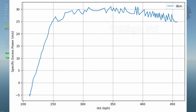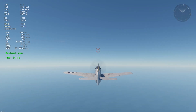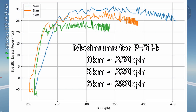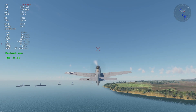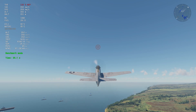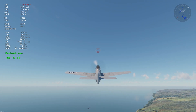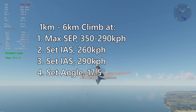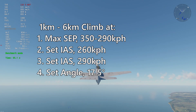For the P-51H at sea level, the optimal climb speed is around 340 km/h IAS — much faster than a lot of people have previously recommended. I then repeat this procedure at different altitudes to find the best climb speed at each height, typically testing at sea level, 3 km, and 6 km to interpolate between the three altitudes. Now to test whether this theory works, I'll compare different climbing methods by timing how long it takes for the P-51H at minimum fuel to go from 1 km to 6 km altitude, using: the variable IAS climb that maximizes specific excess power; a set IAS climb at 260 km/h and 290 km/h; and a set angle climb at 17.5 degrees nose angle.